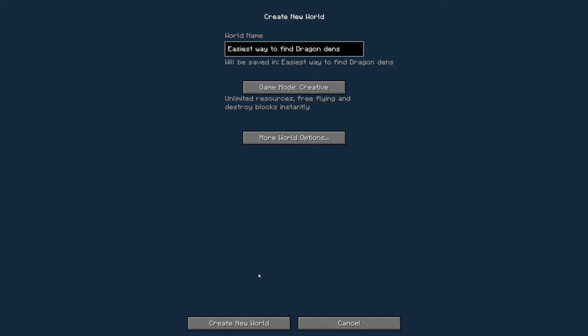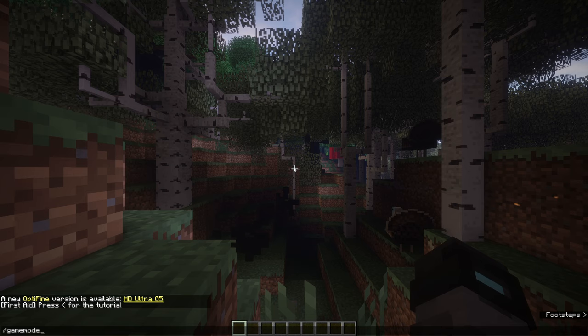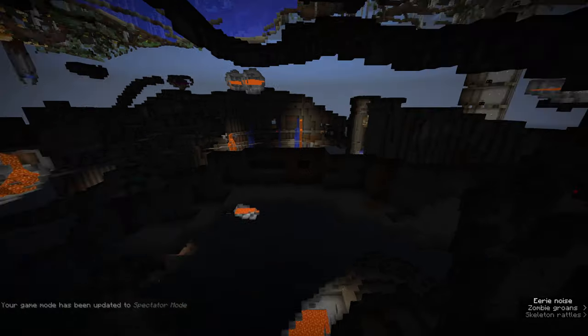Just for added authenticity, I'm actually going to create the world in front of you. Now I'm going into spectator mode just to more easily show this, and I'll actually turn off the shaders, otherwise you can't see anything. It's a bit dark, but I hope you can see just fine.